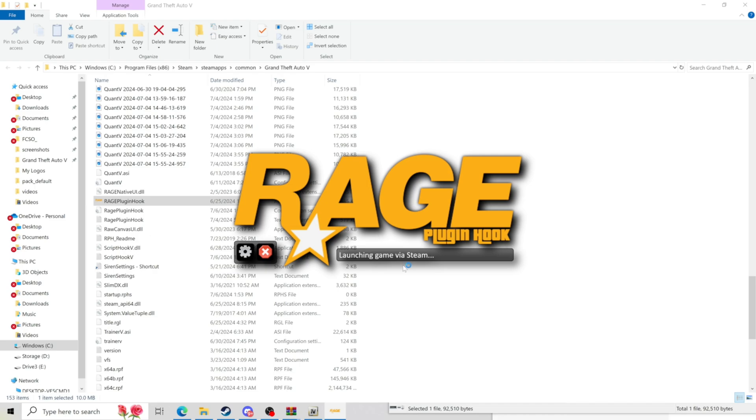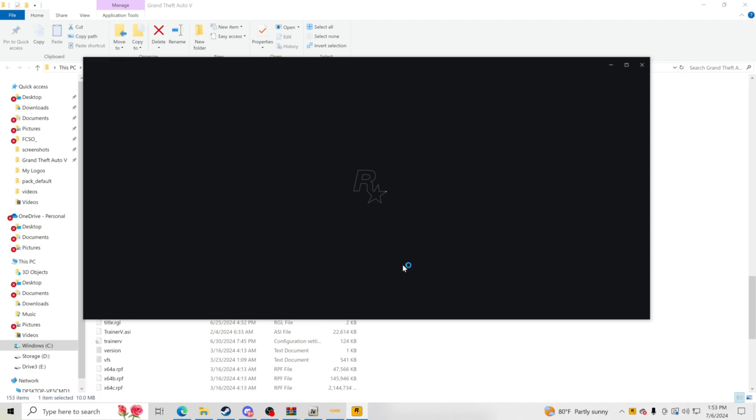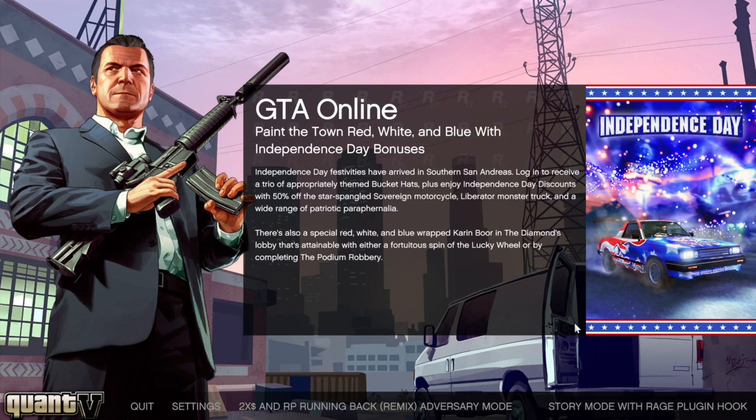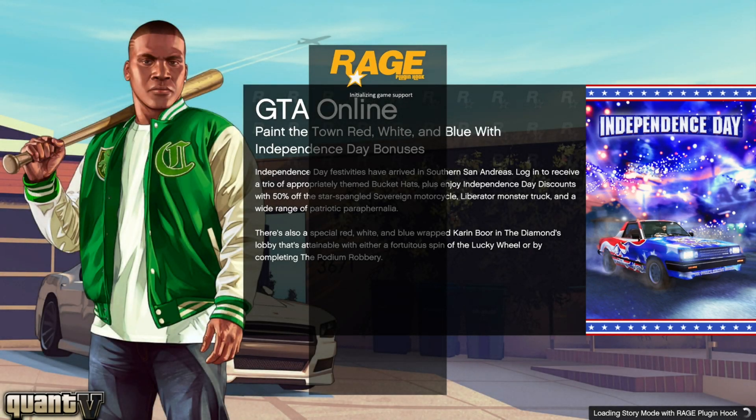Your ELS is going to work and you have your LSPDFR updated, Rage Plugin Hook, and Script Hook V updated with Game Config. You are good to go — you can see the game is opening up. If you guys are having any problems with Rage Plugin Hook where you double click it and it opens up for a second and shuts down, I just did a tutorial on that to show you how to fix that. There's a tutorial on my channel for the Rage Plugin Hook problem. We are getting in the game, everything is loading up, no error messages — we are able to load up LSPDFR and all that good stuff.